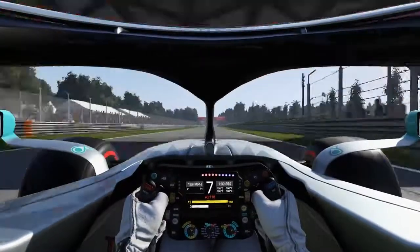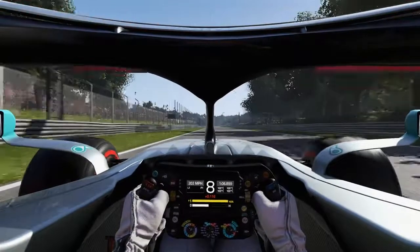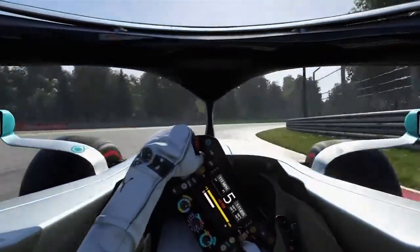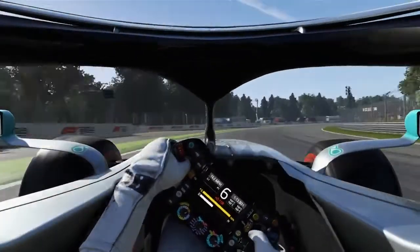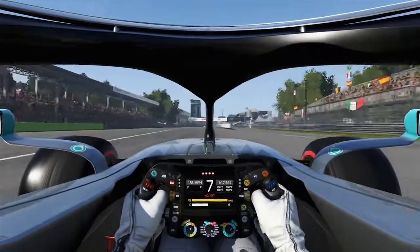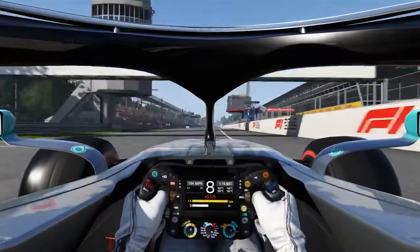Now through to the final turn. Braking at the AstroTurf when it ends on the left-hand side, just before the 50m board. Go down to fifth gear here, looking to hug the inside. Smooth on the power, use all the track on the exit. Every millimetre of track here is an advantage to be gained, so you might as well take it. Up to eighth gear, and that's a lap of Monza.